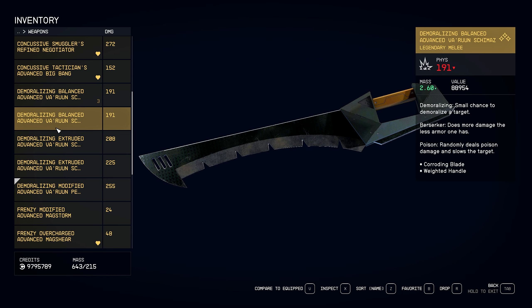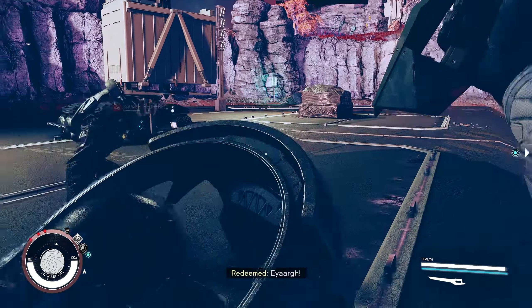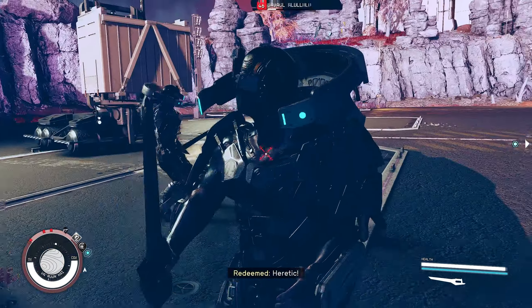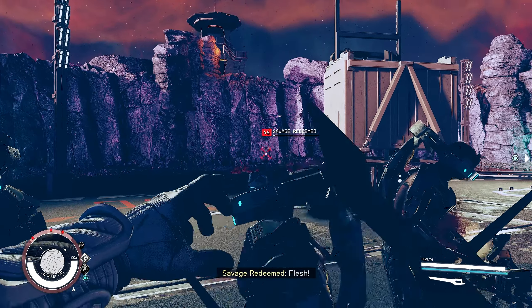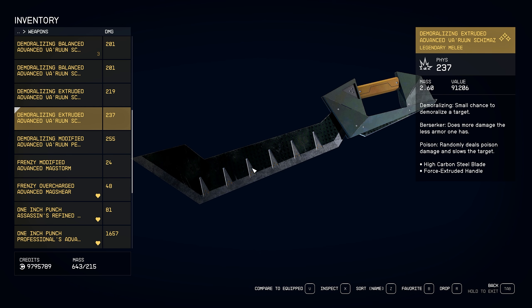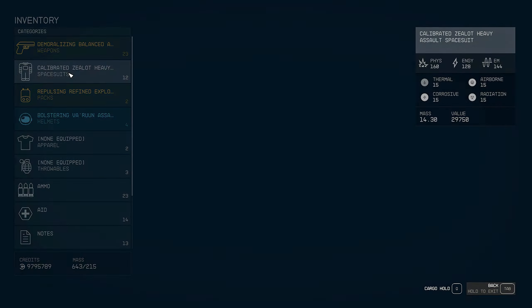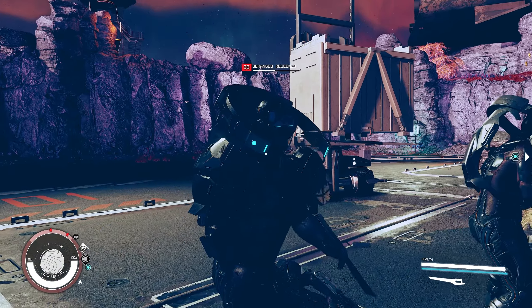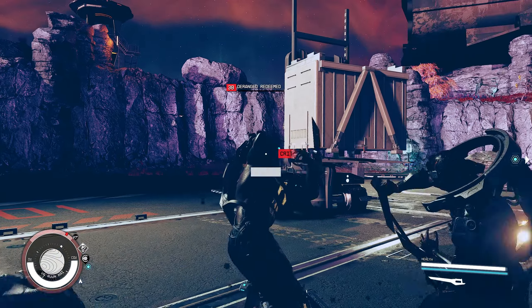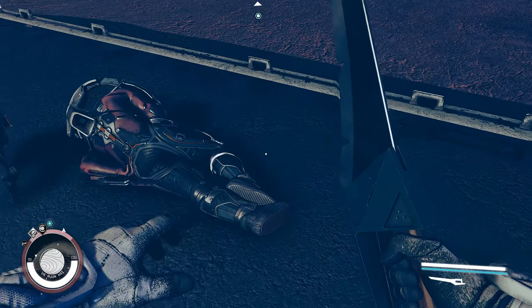For pure damage, the best upgrades appear to be high carbon steel and force extruded handle. What you'll note between the weapons is that the three perks will always be identical — you'll always get Demoralizing, Berserker, and Poison; it's just the upgrades that differ. When it comes to dishing out damage, these melee weapons, depending on your configuration, will either slash quite quickly or be heavy and slow but do a ton of damage. Switching to a more nimble configuration with lower damage, you'll notice you slash much quicker and still do a good amount of damage.